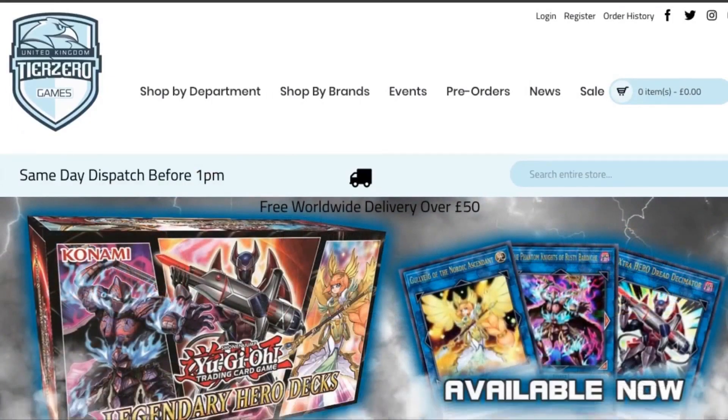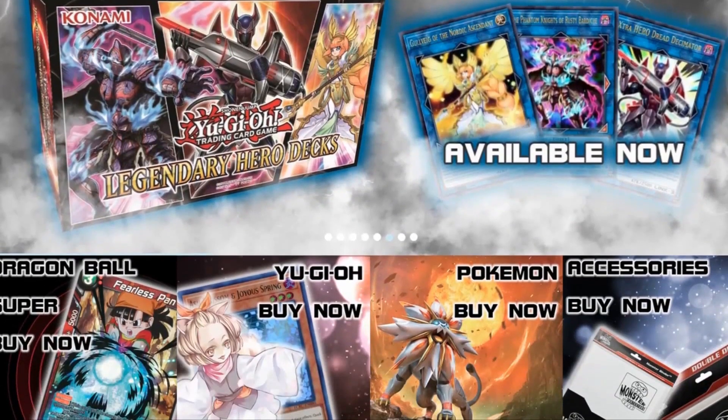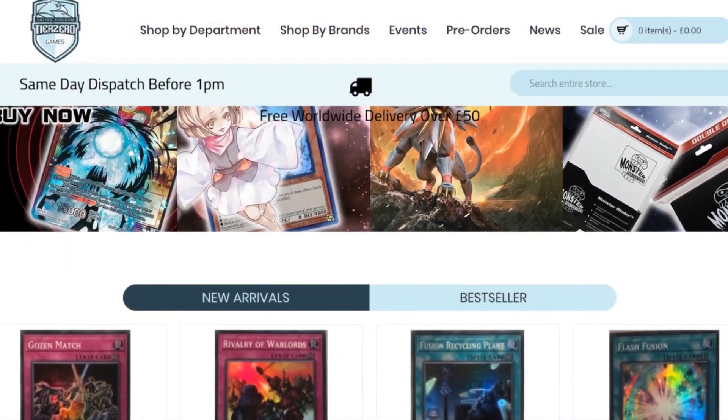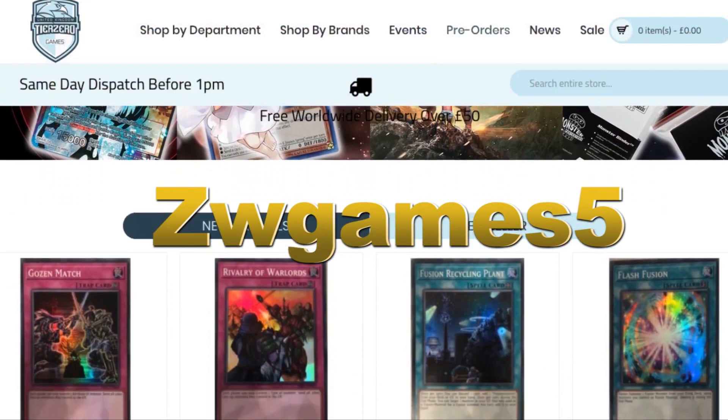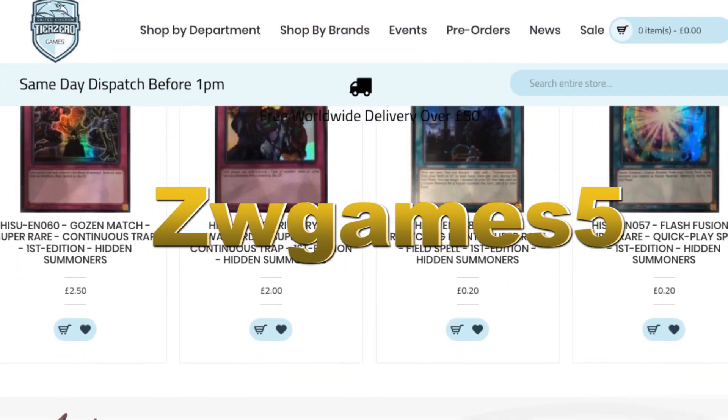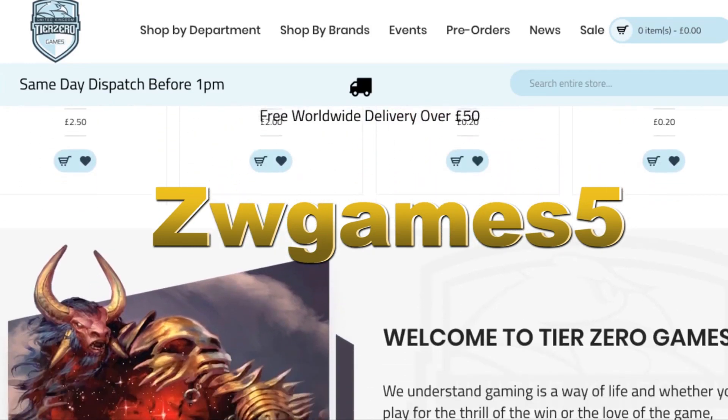Before we get started, don't forget we do have that amazing discount code thanks to Tier Zero Games. All you have to do is put in 'ZWGames5' to get a five percent discount on your total order at tierzerogames.com. The links will be in the description below.